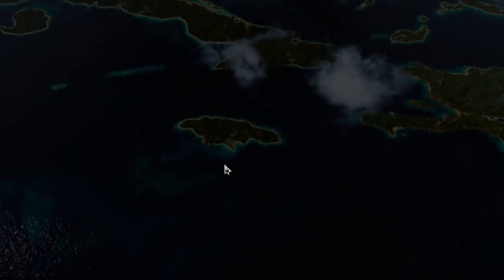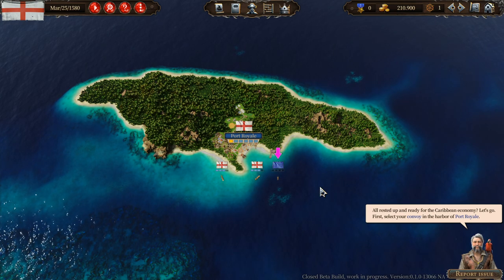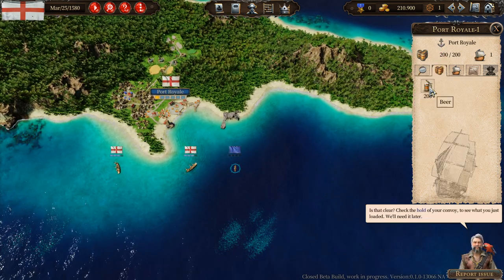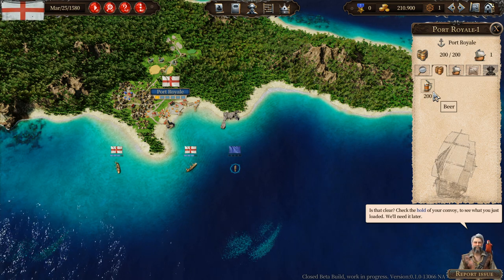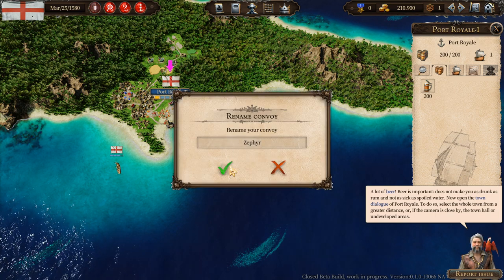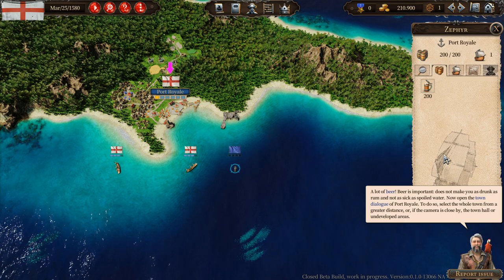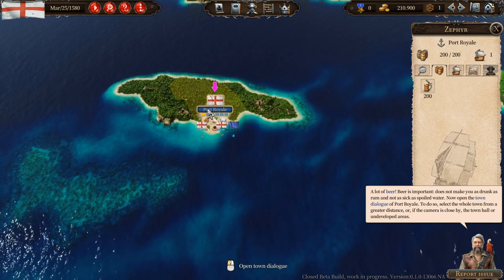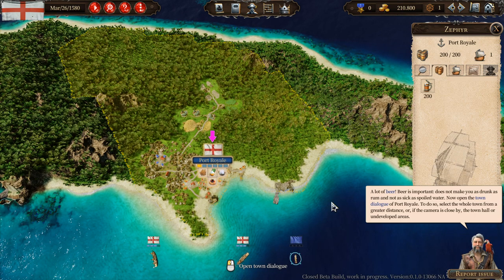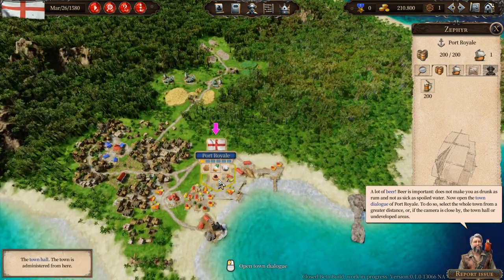All rested up and ready for the Caribbean economy? Let's go. First, select your convoy in the harbor of Port Royale. Check the hold of your convoy to see what you just loaded — we have beer. Beer is important: does not make you as drunk as rum and not as sick as spoiled water. I really like the zooming thing, and I like the description of beer — that's a great description of beer.